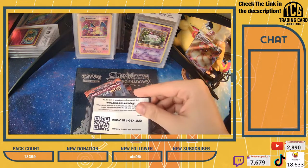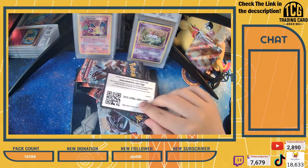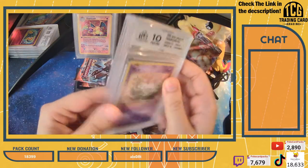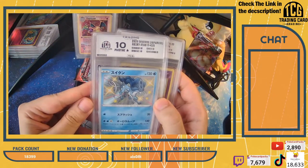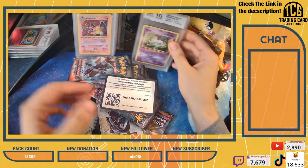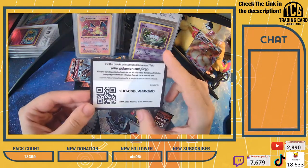What else comes in our trainer box? How much is that Mu card worth? So we got it graded at Trading Card Grading - link in the bio for only $20 to get your card graded. How much is it worth being graded? I would say about $200 or so. It is not a Blackstar 10 from TCG. I have the Blackstar right here for the Suicune. I would say it goes anywhere from $150 to $200, and a PSA 10 in that form goes for about $250 to $300.